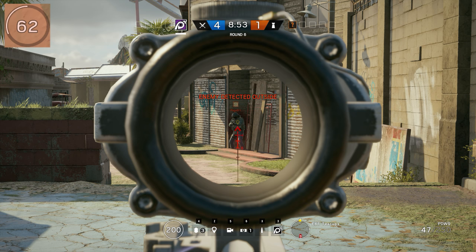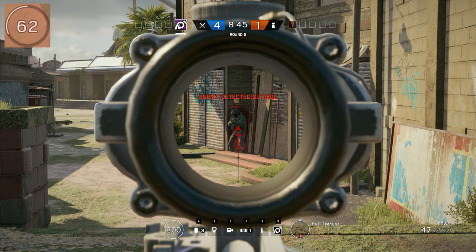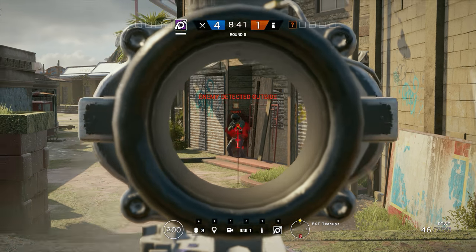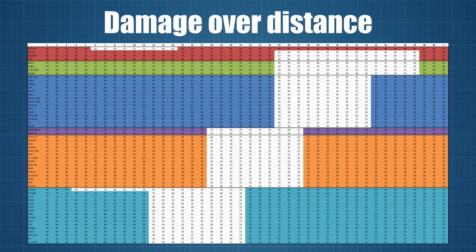With reliable damage drop-off curves on hand, and after running a few simple tests to figure out the minimum damage for all guns as well as the curves for the Louisanne and OTS-03, we can now pretty easily chart the damage that each weapon in the game does at any distance — and here are the results. If you are having trouble reading this table, fear not! You will find a link in the description to an online spreadsheet you can browse at your leisure. This table shows you the damage dealt by each weapon as of the launch of Operation Blood Orchid from ranges 1 to 41m and beyond. The colour coding helps group the guns by class and drop-off pattern, and shows the ranges over which drop-off occurs in white.